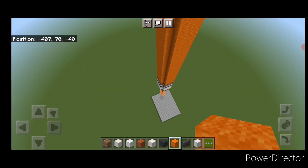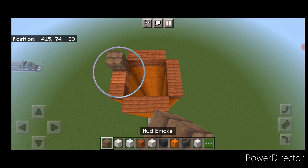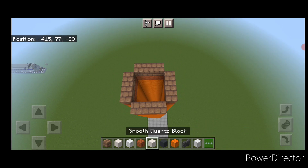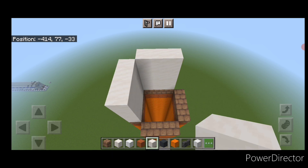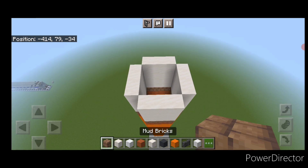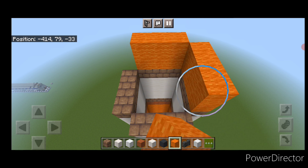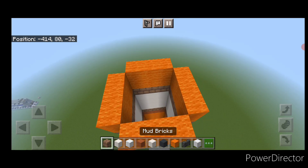Now we're actually starting to get big and look like a rocket. Once done, on top put a layer of acacia planks coming around it. Then a layer of mud brick blocks. Then switch back to smooth quartz blocks and go all the way around it, four blocks tall with smooth quartz. Then on top of the smooth quartz, one layer of mud brick blocks. Then two layers of orange wool. And finally one more layer of mud brick blocks.